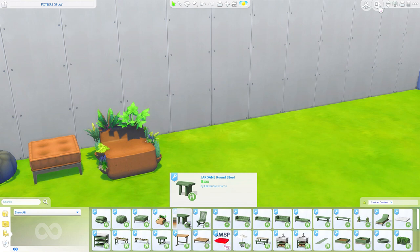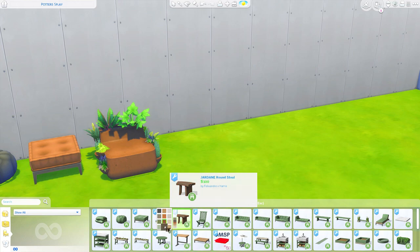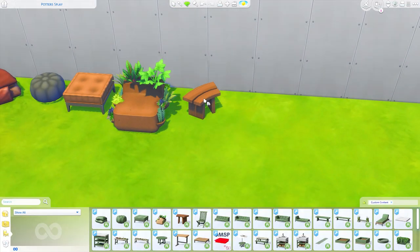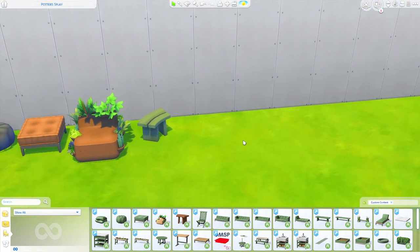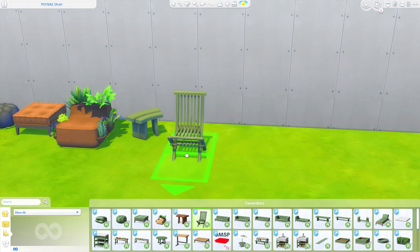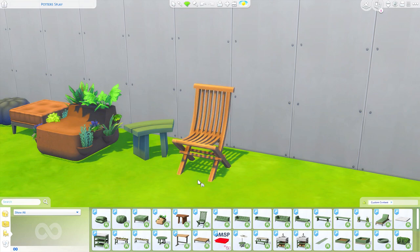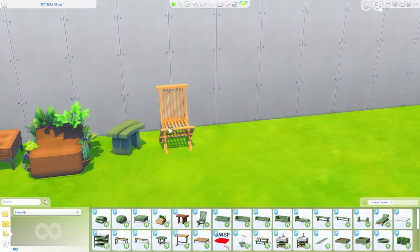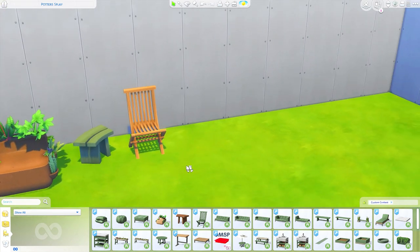Moving on to a couple more chairs — technically this is the round stool, which I think is yet again very unique looking. I would probably gravitate towards the actual neutral wood textures, but I really like the olive green default on most of these objects. We also have the dining chair, which is beautiful — it kind of looks like a fancy folding chair. I feel like this could fit in with a bunch of different styles, not just patio spaces.